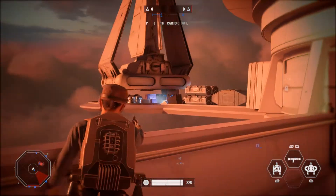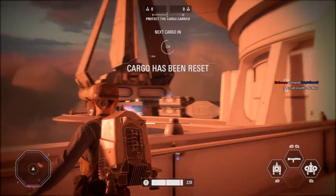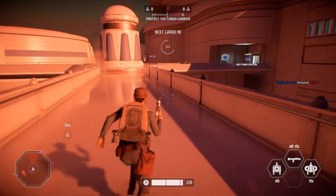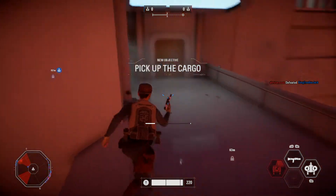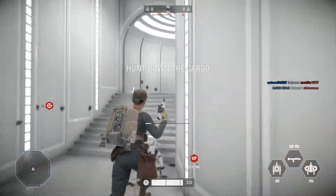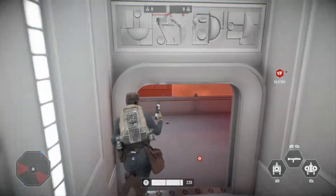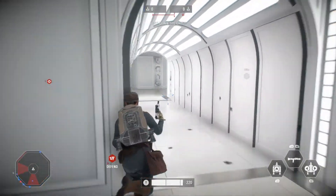Was that there before in Battlefront 2015? I don't remember — just look over there. Comment below if you remember. Oh jeez, I almost jetpacked off the map. Hey, thanks for stealing my kill — that's just great. But it's awesome that we got Administrator's Palace on Bespin for Jetpack Cargo.